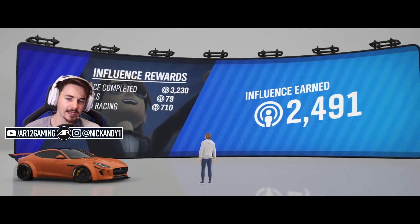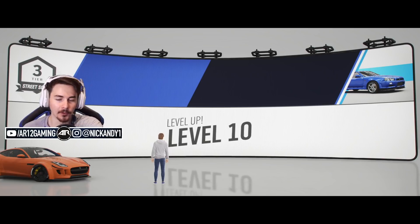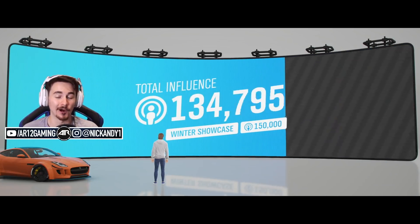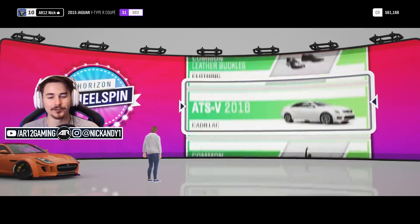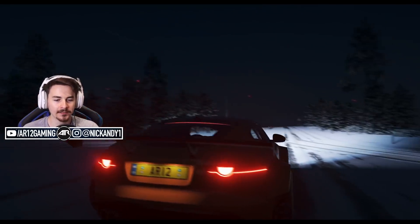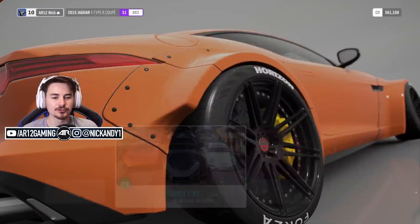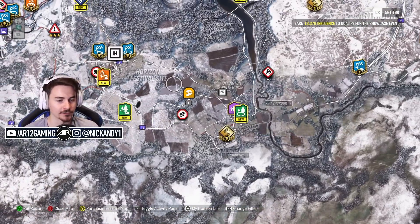Between episodes, I'm going to go in and try to do the danger signs, speed traps, and drift zones to get more influence, because we're still 13,000 influence away from the showcase event. There's the R34 — if you watched my car list video, I specifically called out the R34s not being on the list; it's because certain cars are earned from leveling up and doing certain series. We get an SVT Cobra from our wheel spin. Until then, thank you so much for watching — I hope you enjoyed this episode. If you did, make sure to subscribe, and I will see you guys soon with some more Forza Horizon 4.